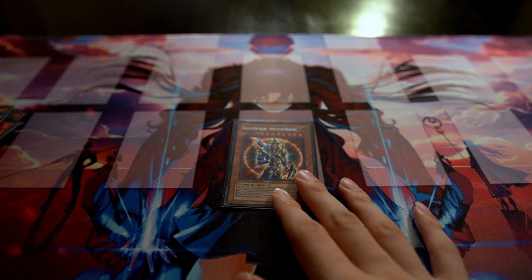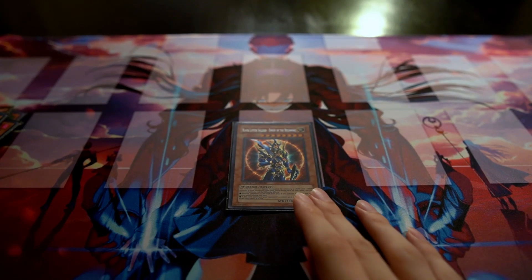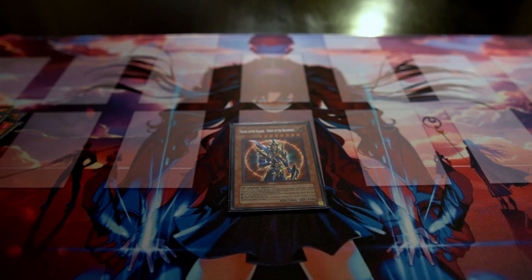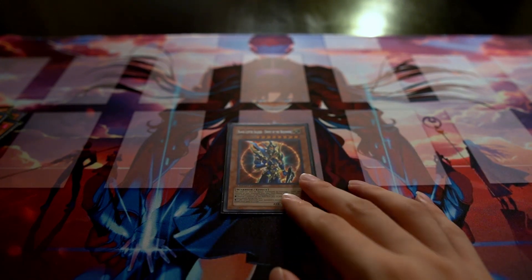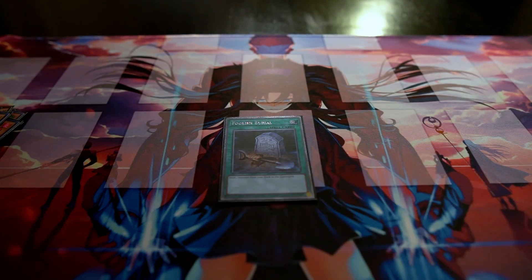My one tech card is Black Luster Soldier — Envoy of the Beginning. I know he's not as good as he used to be, but I still think he's a solid card at one. His effect to banish from the field is still good, and being able to attack twice is great. He's not hard to bring out since you have Effect Veilers as lights and Dante and Beatrice in the extra deck are also light.